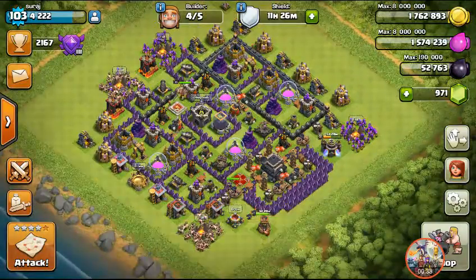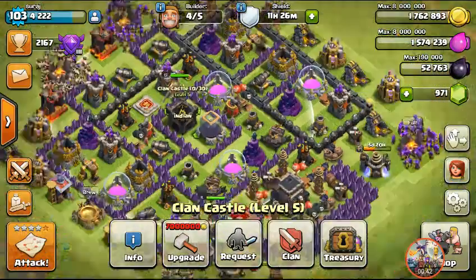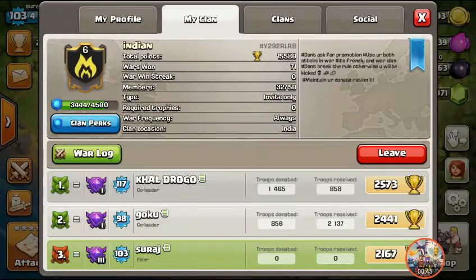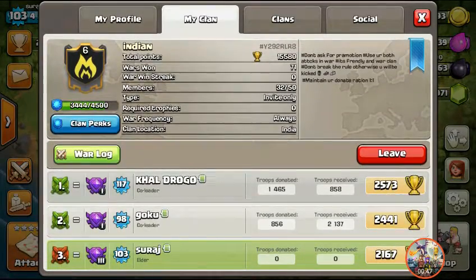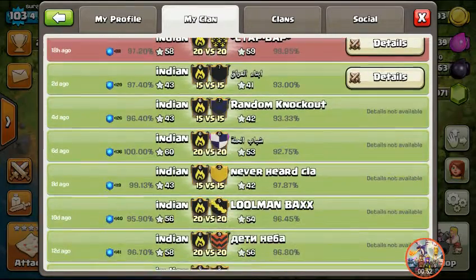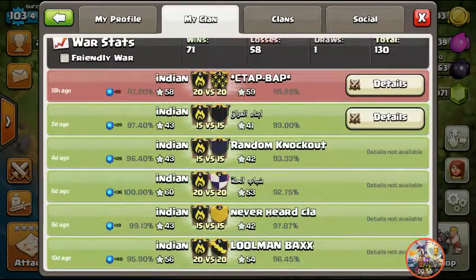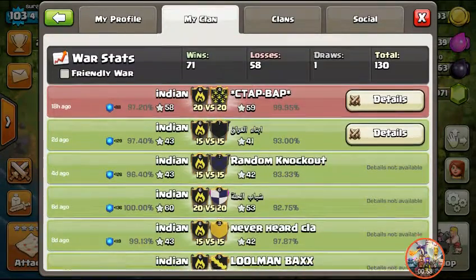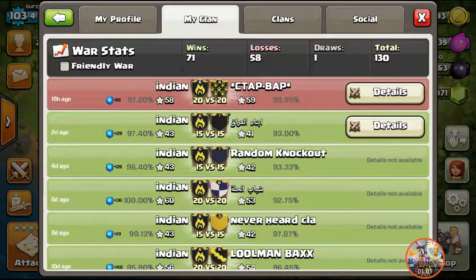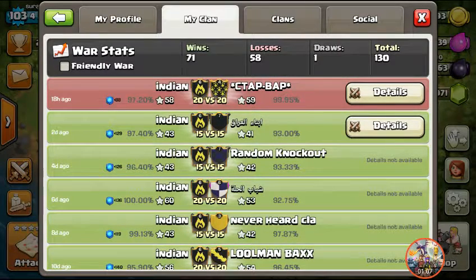We are at clan level six and we are trying hard to push to level ten. Here are the details of my attacks and clan wars. We can see that we have 71 wins and 58 losses.